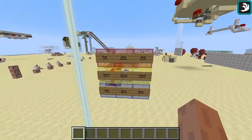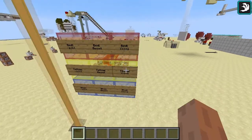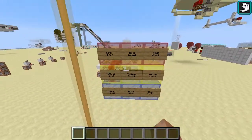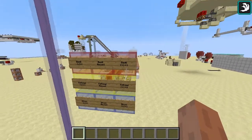We can mix the colors also as much as we want. For example, I can put two red and one yellow and make a light orange. Or, I can put together red and blue and make purple.